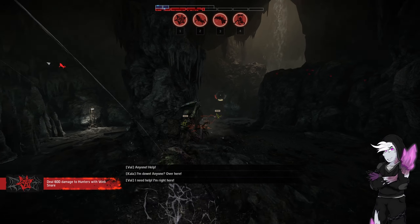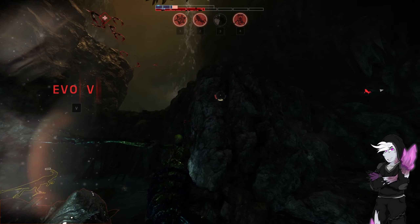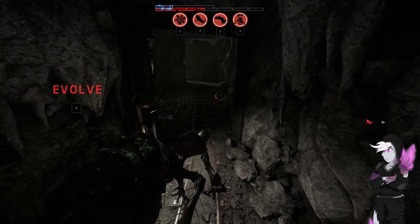We're going to go Stage 3 here because we need to — we need to get some HP back. There is the Stage 3, that's actually gone great. More spines on the legs. You can sort of see them in the dark, though. Hind legs are now massive as well. Those be the differences.